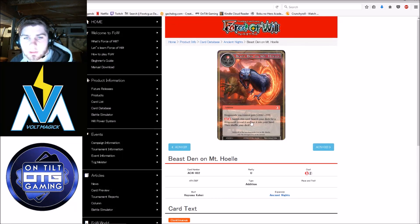Beast Den on Mt. Hoel — Dragonoids you control get plus two, plus two, and you can pay 2 and banish it to search for a Dragonoid and put it into your hand. For the most part we've never seen an addition that pumps your board be relevant. We've seen World of Madness be fringe-relevant but never meta-defining, and I don't think this will start that trend. The search is also a little awkward because Dragonoids were originally a white-blue archetype, we've seen some black Dragonoids, and now putting them in red makes things all over the place without a ruler that fixes colors for Dragonoids. Overall, not a fan.